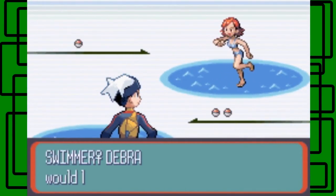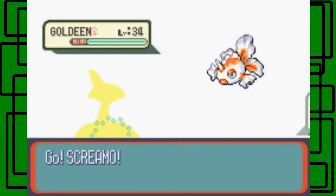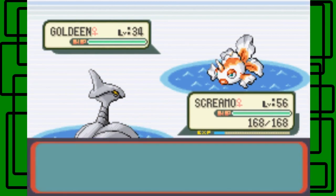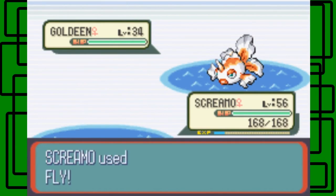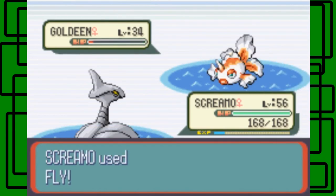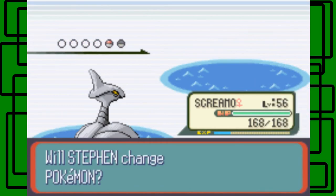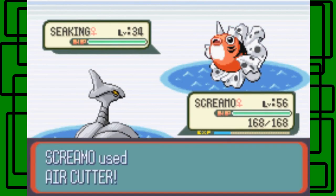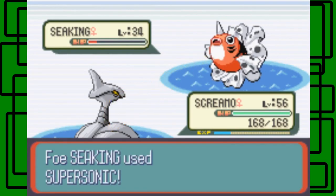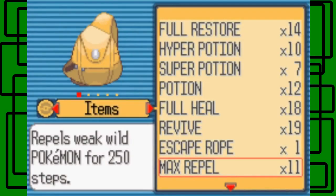I watched my old walkthrough guide of Pokemon as a reference for this part, and I don't remember having to go through trainers in this spotted water area. Whatever - at least Screamo is gonna get some experience. This is pretty much the end of the project so I don't really need more experience, but some battle time won't hurt. I'll just deal with it.